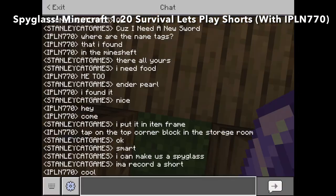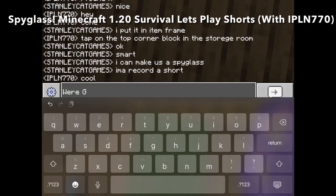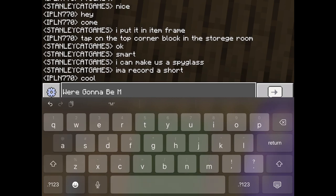Hey guys, welcome back to Sailor and Cat Games. Today we'll be making a spyglass. Minecraft 1.20 Survival Let's Play Short, with IPL and 770.